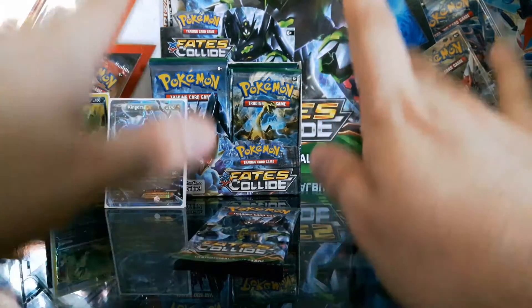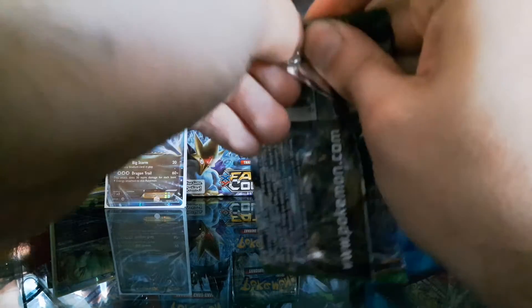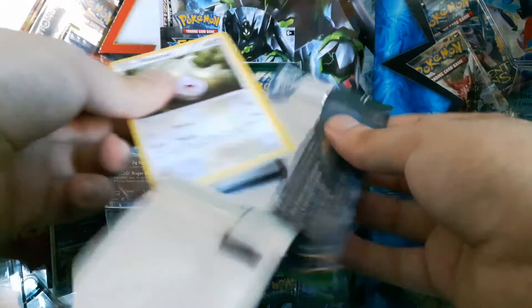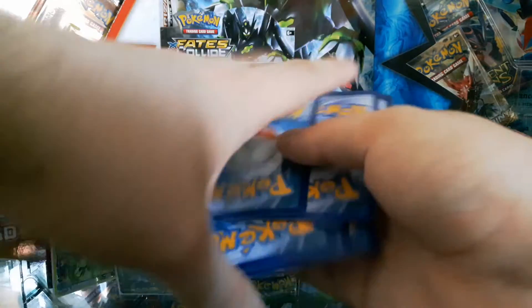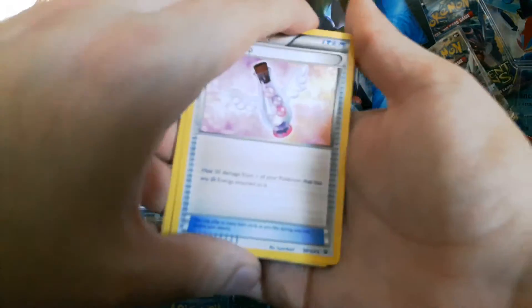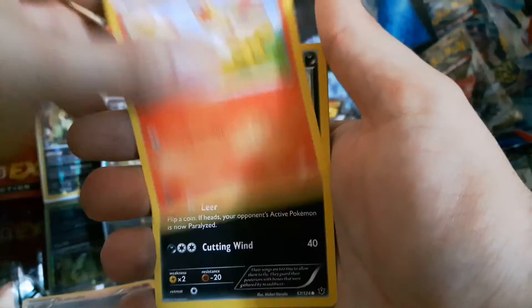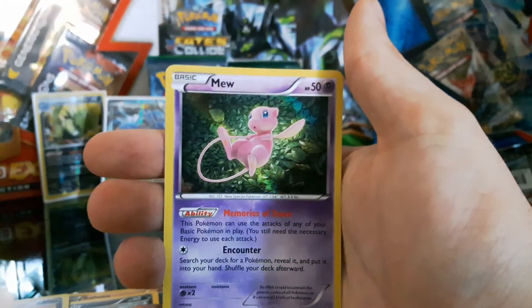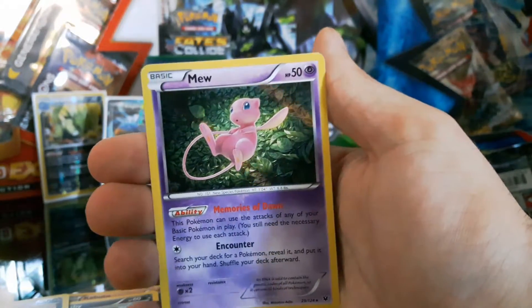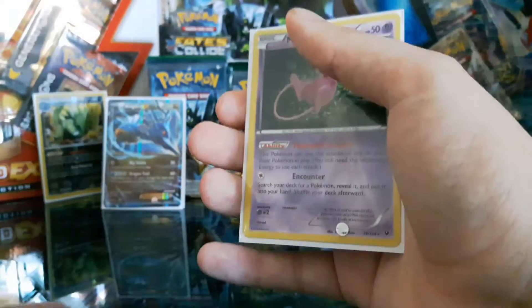One more pack for this episode — please can I get an EX out of this one? I really need an EX, or a Full Art at least. Come on, we need a good one. I don't want my luck to run out. We got a Fairy Drop, Lairon, Kabuto, Whismur — I keep getting the same cards but it doesn't really matter. Cutiefly, Bronzor, and a Holo Mew! That's cool. So that's all the packs gone for this first episode.